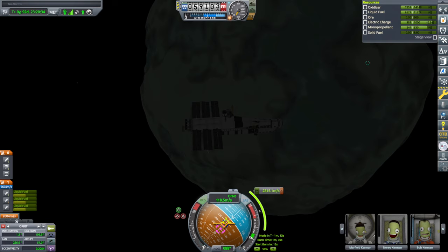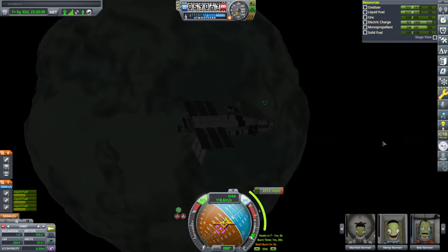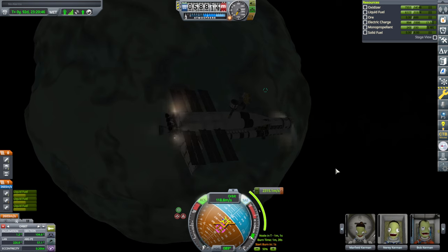Hello everyone and welcome back to All the Crazy Things, my stock science mode exploration in Kerbal Space Program 1.12. We are here with Spaceship 1 around Minmus and we are about to start the burn to Jool. I'll talk about how I set up this burn in a sec.